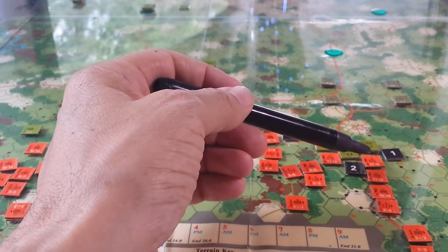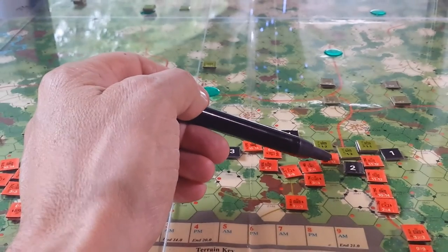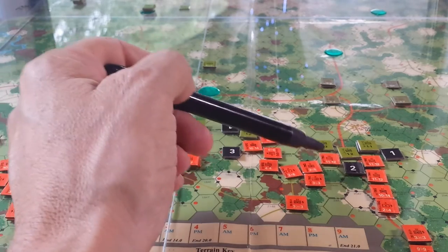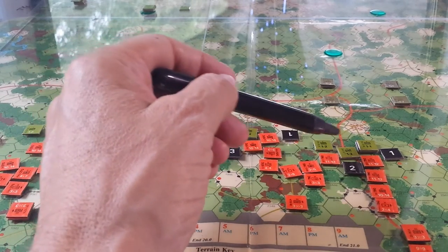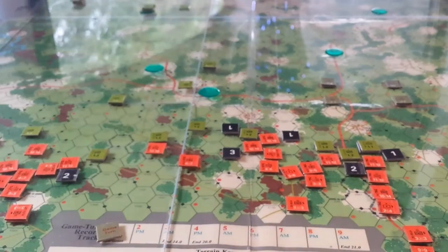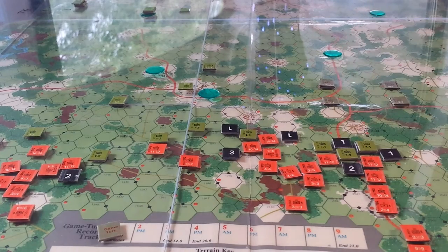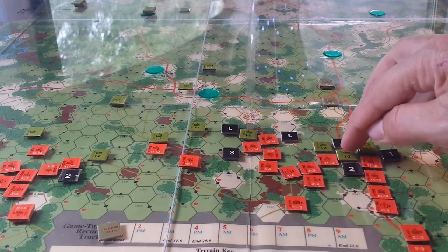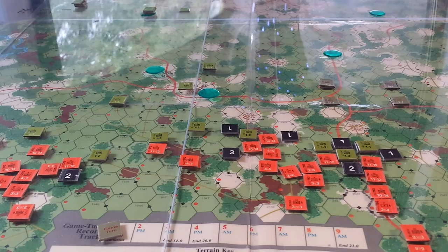As a regiment, you have five cohesion points. This guy here already has three under his belt — one and two is three. He made two attacks and moved, so that's three hits. You only get one back a turn, so we've almost already, in the first half a day, worn this guy down and he really didn't achieve very much. These little guys only have three or four hits available to them because they're just companies, whereas these are regiments. Battalions have four, I think, and companies have three perhaps.